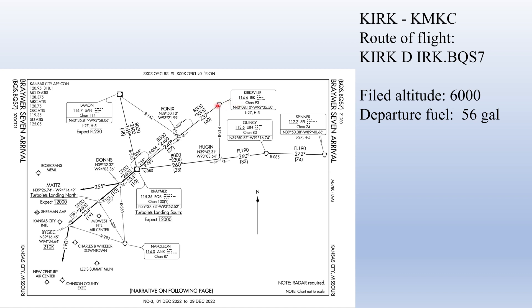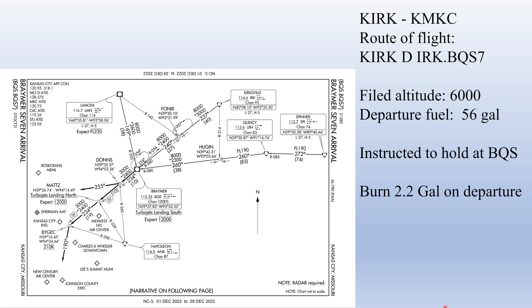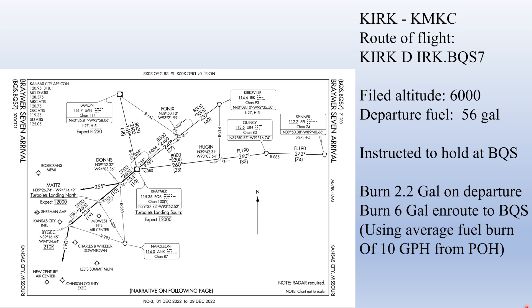We make a normal departure out of Kirksville, go direct to the VOR, and begin to fly the arrival down to Kansas City downtown. As we approach the Bramer VOR, we hear that storms are hitting the Kansas City metro area and all arrivals have been suspended, so they give us holding instructions at Bramer VOR. We burned 2.2 gallons on departure — taken from the time, fuel, and distance to climb chart in the Cessna 172 manual — to get to 6,000 feet, and then six gallons en route from Kirksville to Bramer, about 67 miles at 10 gallons per hour. So once we enter the holding pattern at Bramer, we arrive there with 47.8 gallons of fuel in the tanks.